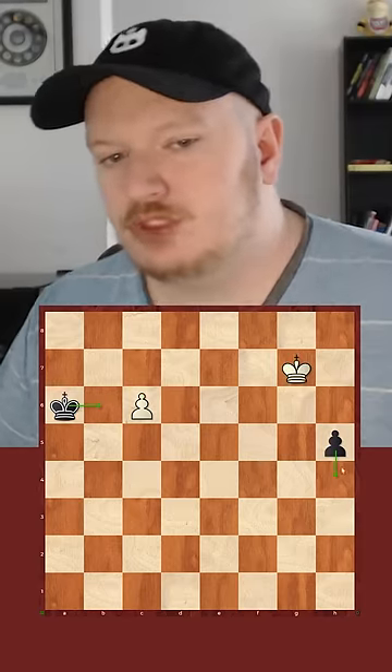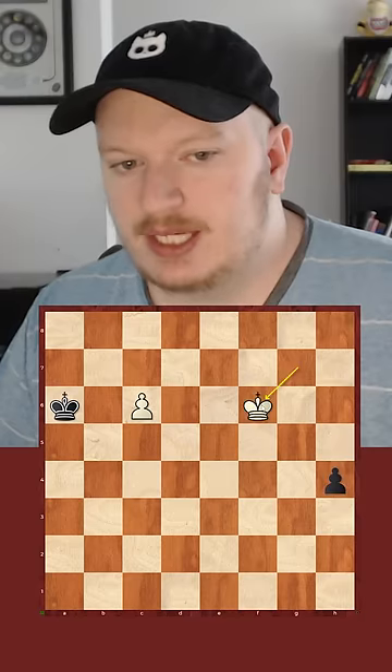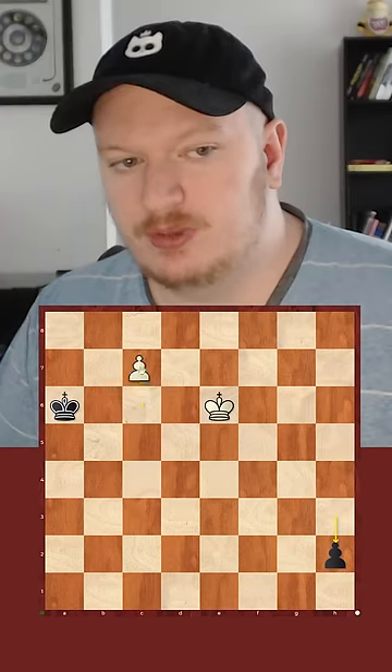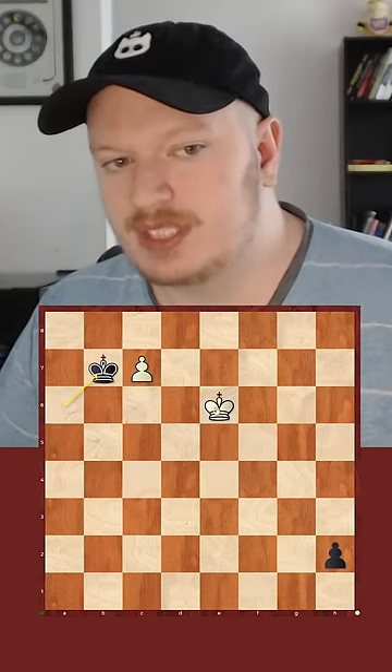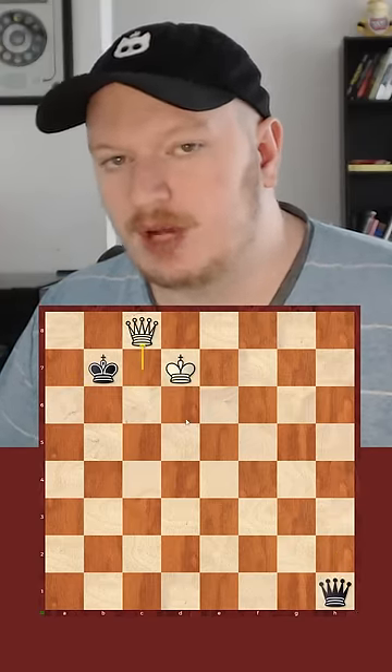Lastly, if they end up just trying to push the h-pawn non-stop, after h4, king to f6, and h3, we just have king to e6. After h2, we push our pawn. If they go king b7, we go king d7. They promote, and we promote as well.